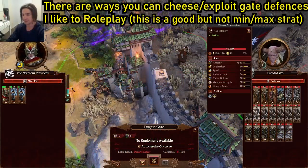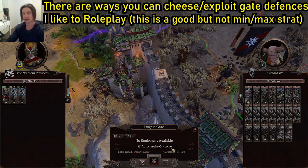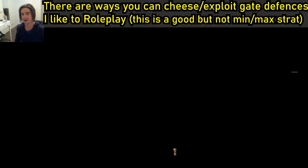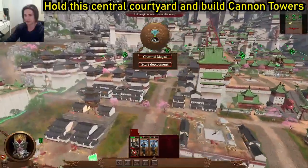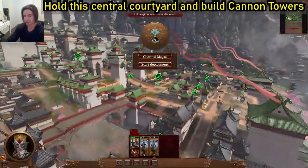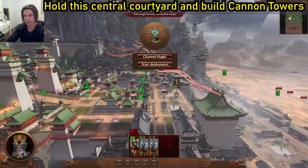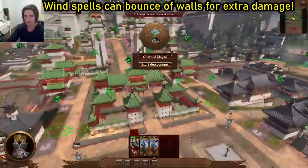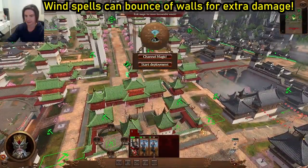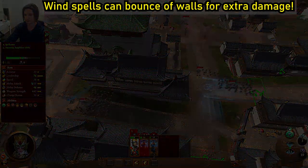Over end turn we've been attacked by this army — no hope of winning this obviously, but if we auto-resolve he won't come off with a single scratch. I like to roleplay it — if I lose more units, so be it. They will typically run up like this with the option of coming up here or to this high ground, then the ultimate capture point up here. Here we've got this key building — as long as that doesn't fall, we can keep towers here, here, there, and there, and get all sorts of good damage on these guys.